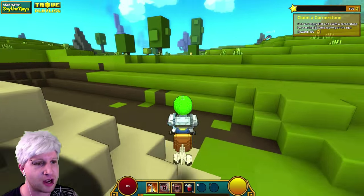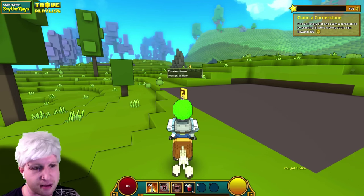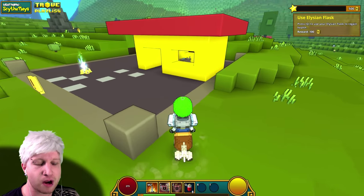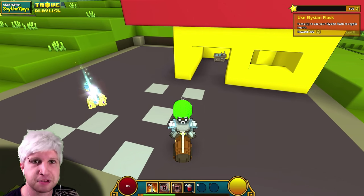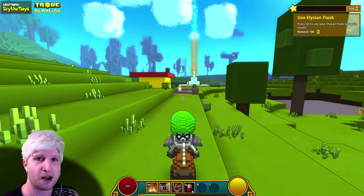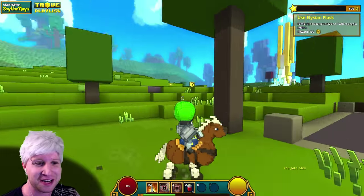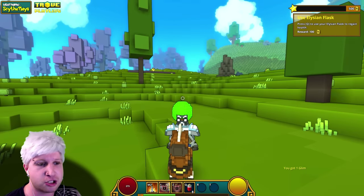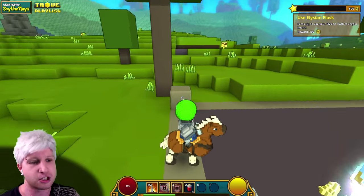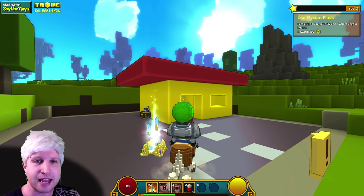Claim a Cornerstone. These signs you'll see randomly throughout the world. To claim a Cornerstone, you just click E — that is going to be your house. Anywhere that you build inside this Cornerstone is going to be kept permanently for you. The best part is you can always take your house with you — you can just go over to a new sign and plant your Cornerstone down there, and it will remove it from the other plot. Also, the entire world that we're in is randomly generated, so if you build outside your Cornerstone, it's going to be deleted.